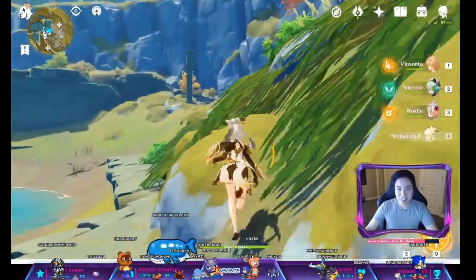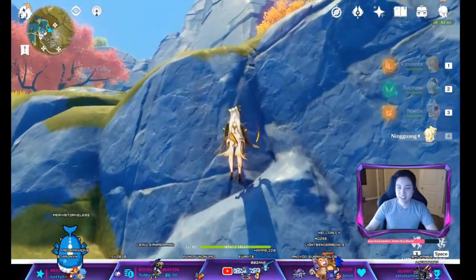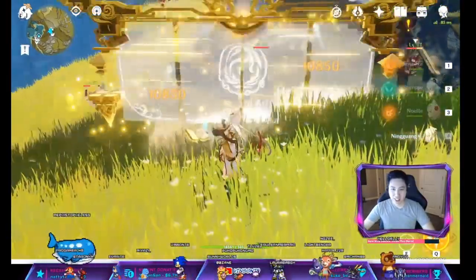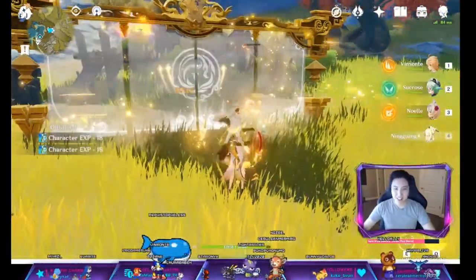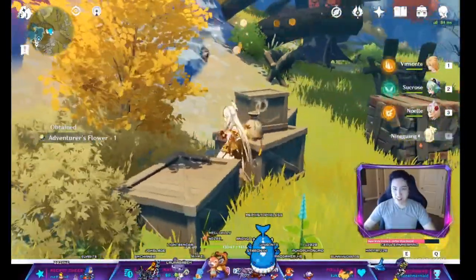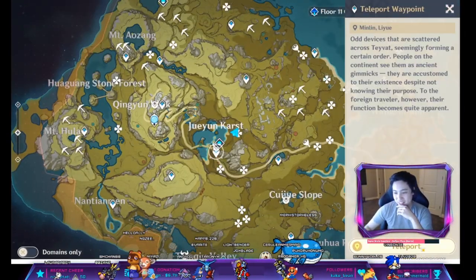All right, we're gonna climb up here. Some treasure hoarders guys. There was fire elemental damage — all right, so this is the artifact spot. Of course you can just pick up all the sparkling items. Those are food in the back, and then I'm gonna go back — we're going to the teleport point here instead of the domain.